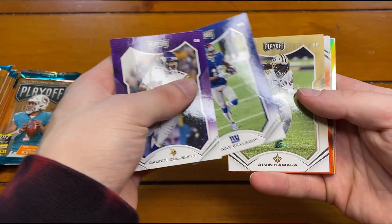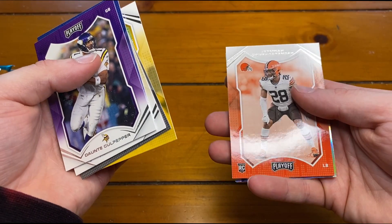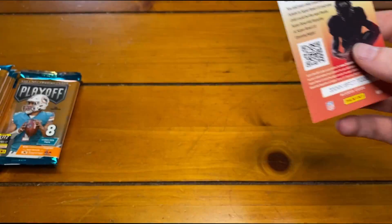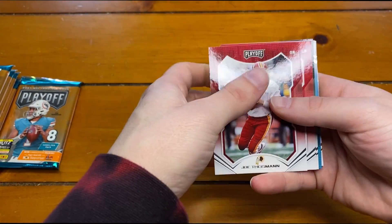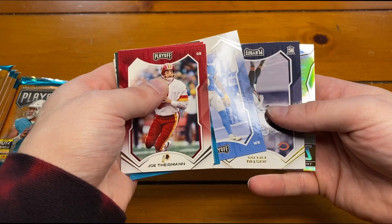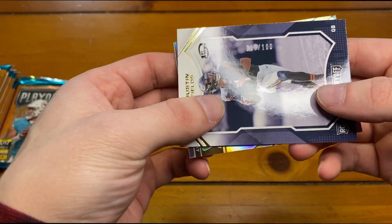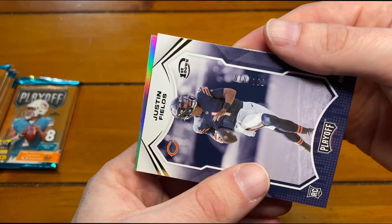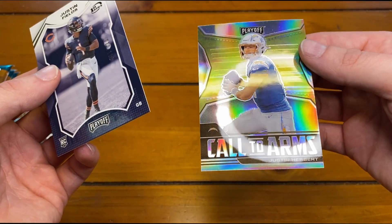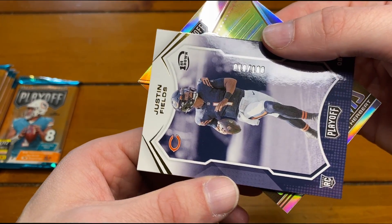Dante Culpepper, Kenny Golladay, Alvin Kamara, Joe Mixon, Josh Jacobs, Eric Ebron, Jeremiah Owusu-Koramoah. A Behind the Numbers of Stefan Diggs. Joe Theismann, Chandler Jones, Davante Adams. Tua, James Robinson, Josh Palmer. Just another Justin Fields but this one's a First Down, numbered to 100 - 10 out of 100. The Second Down is out of 50, and the First Down is out of 100, with the Touchdown probably being the one-of-one.